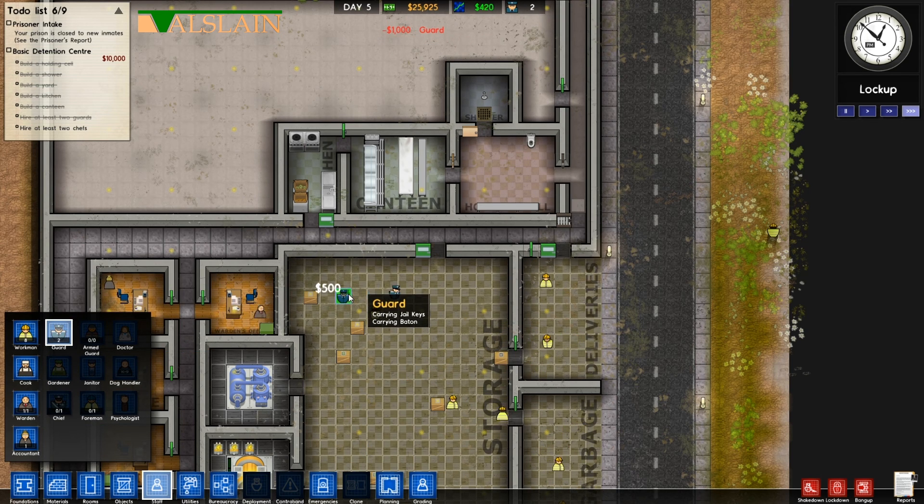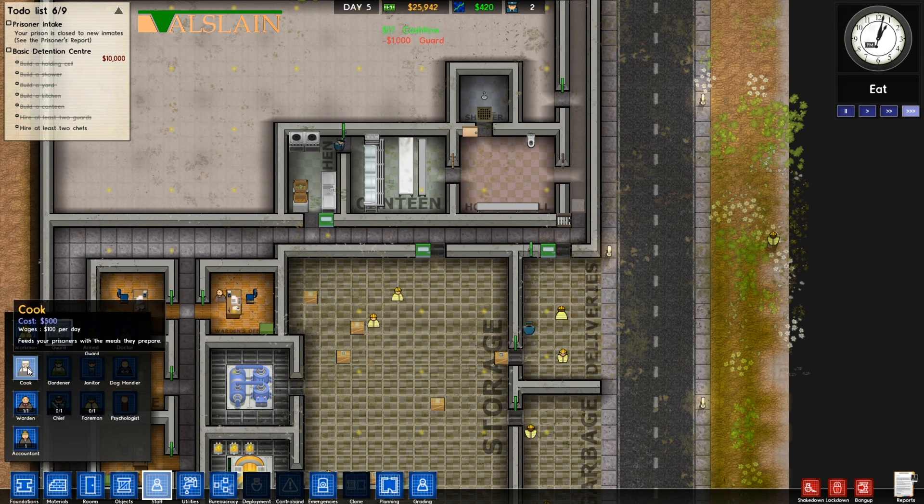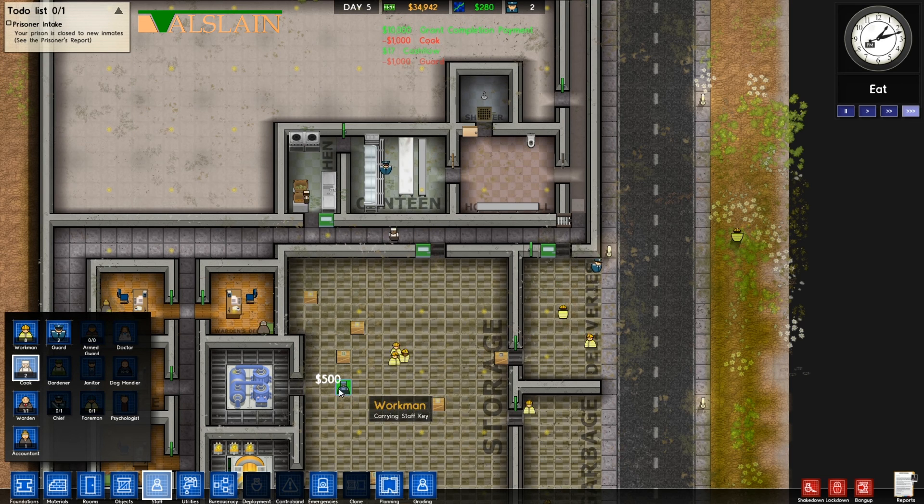Now everything's done, everything's fine, everything's happy. The only thing we need to get the grant now is to put two guards in and two cooks as well. Now we've got everything we need and the grant has come through!